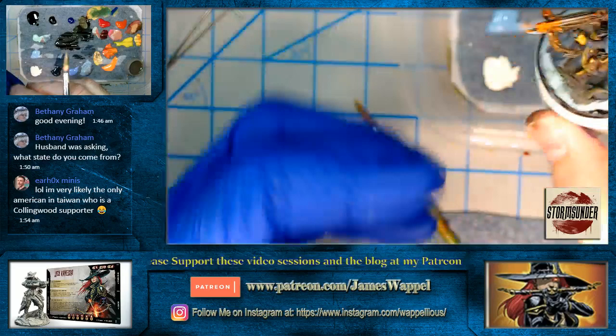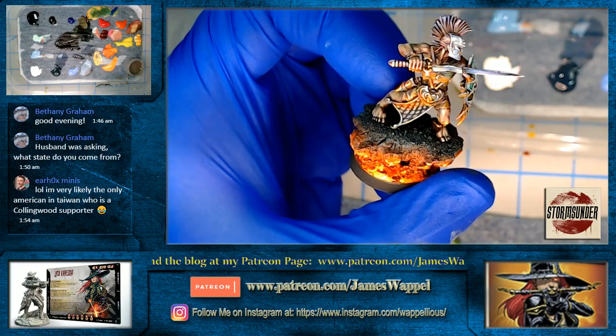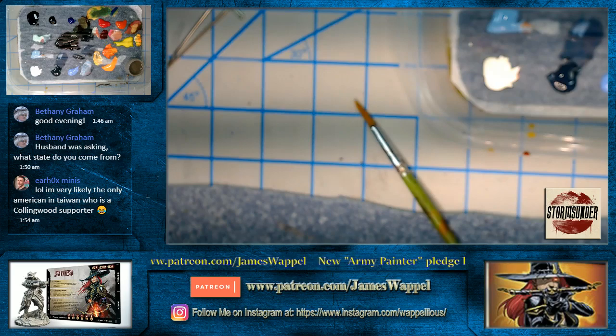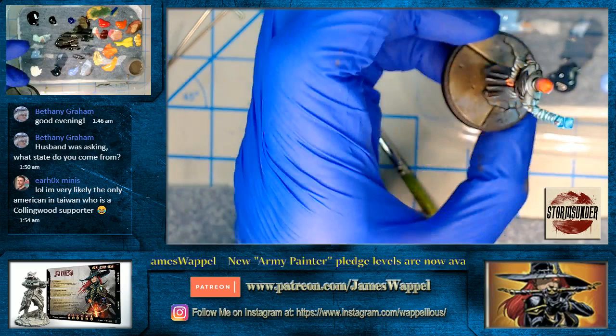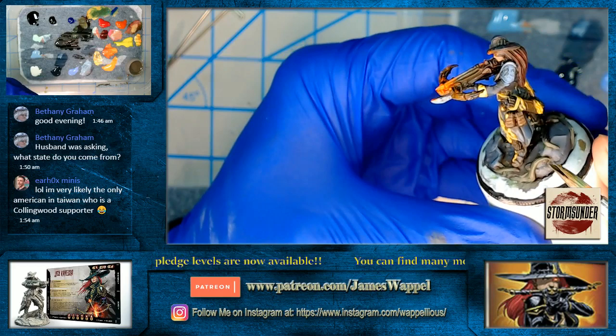Let's look at some things that have object source lighting on them. Here's one of the more recent videos — you can see the lighting was worked in as early as possible. Here's another one with blue object source lighting. We started off with the object source lighting instead of just tacking it on later.